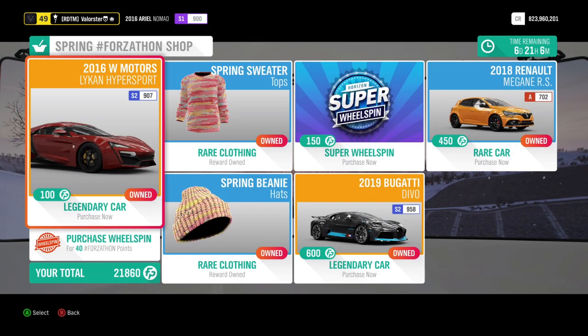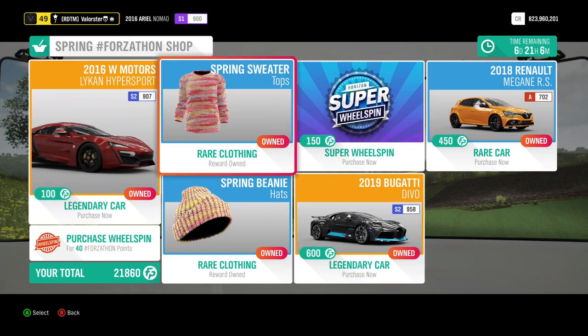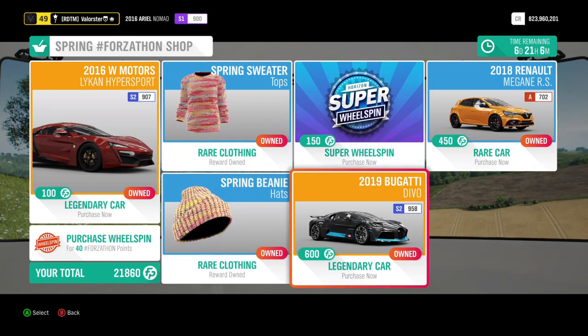The Forzathon shop just changed. There was a Bugatti when I started. So we have three cars now: the Hypersport, a Renault, and also the Bugatti. We also have some new clothing for the spring and of course the super wheel spin.